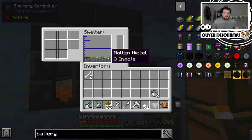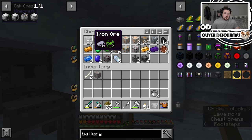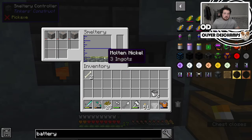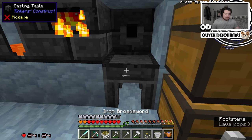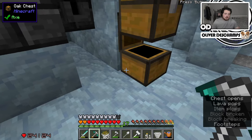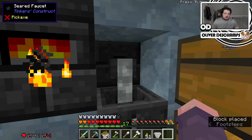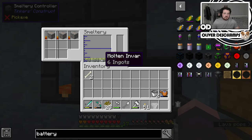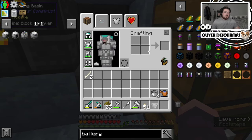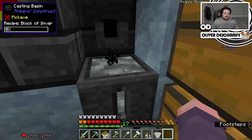One block of molten invar and three nickel ingots. Well, we could technically take another three. We've got one block, so that is lovely. So let's break this for a second, place this down and get ourselves a whole molten invar block. And that's quite useful for lots of mods — invar. So getting a little bit now is quite nice.